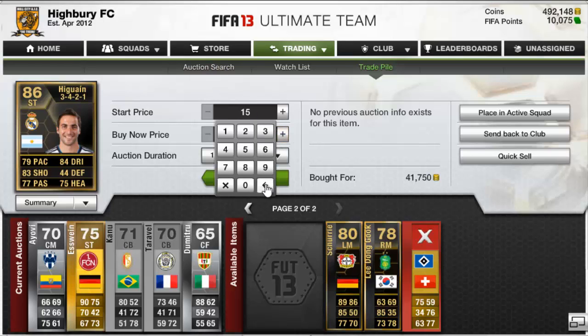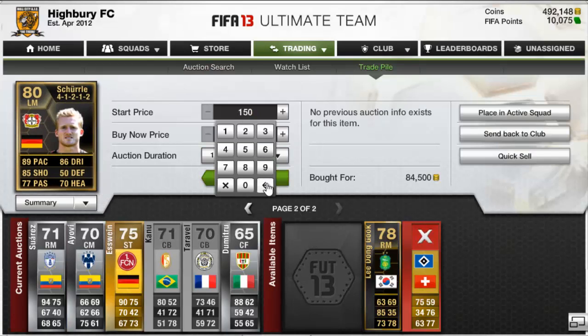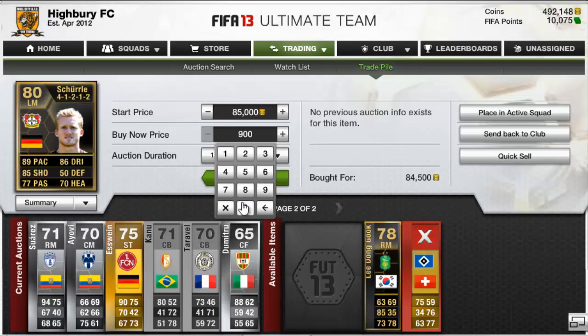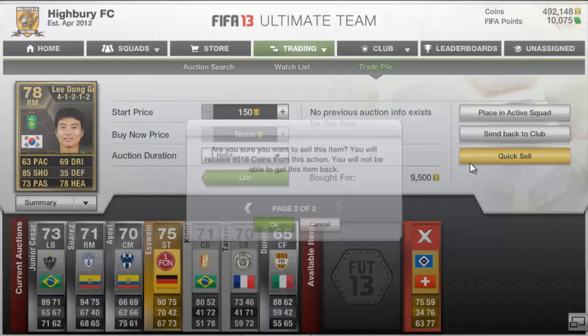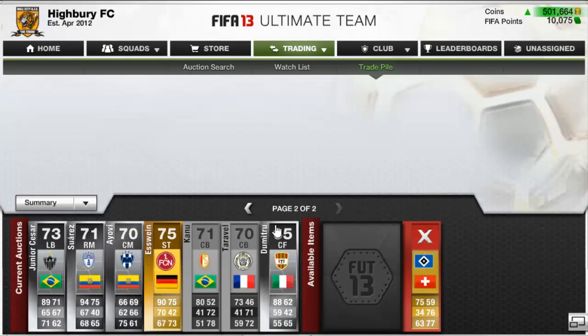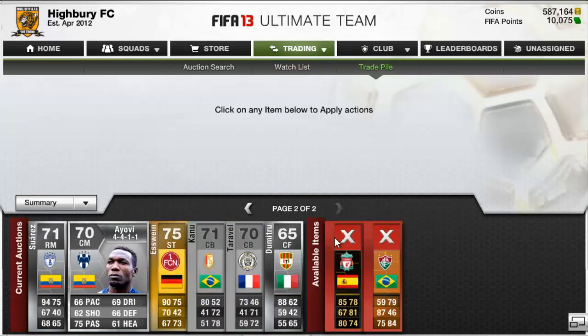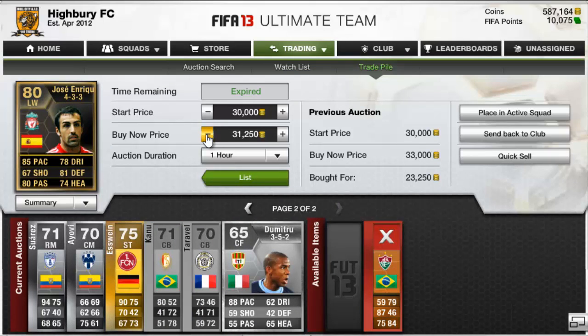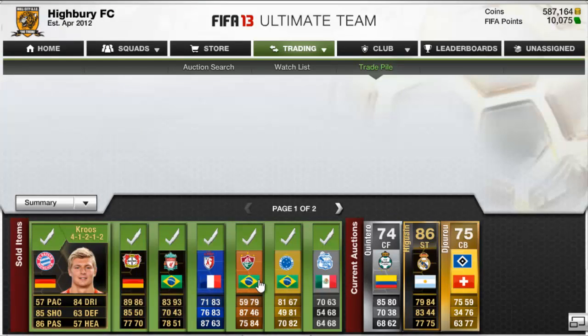The players we picked up next were Inform Higuain first in-form — I thought it was his second in-form so I went a bit over the top on the bidding, so we only get a little profit. Next up we've got Inform Sharelet; again I went a bit over the top on the bidding, but we do still sell him and make a profit. Finally, we've got an inform — I'll just call him Lee. I couldn't be bothered to try to sell him so we just quick sell him. Andre Schell sold for 90k, giving us a tiny profit. Man of Match Fred — watch how quick this sells. We lower it a bit, we've still got loads of profit, and it sells instantly — must have been an auto-buy.